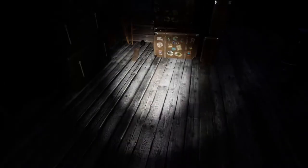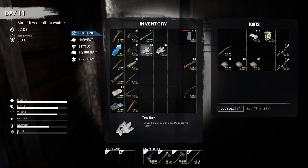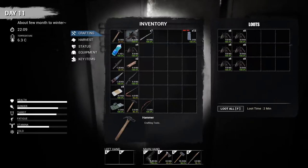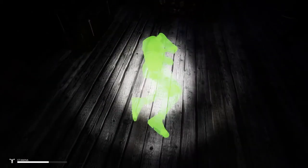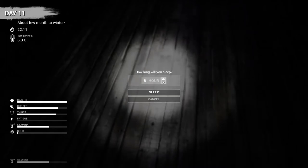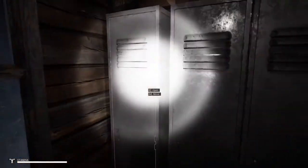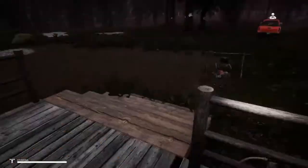Our fatigue is all the way down so let's try to sleep. Let me put some of this stuff away first. I don't need all this on me. The sticks I can keep. We'll put the tree bark and leather in storage, and keep our bow with us. Some scrap here I can put away. We'll go ahead and sleep now — let's go for seven hours. Get that fatigue all the way back up. The bow is done — grab that. Now we're going to head on down to the bear.